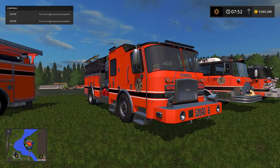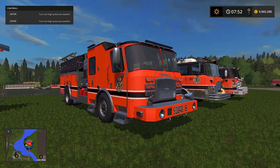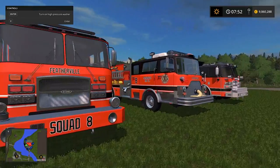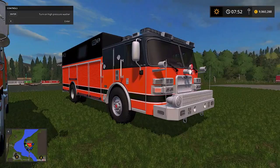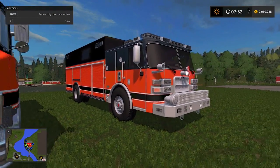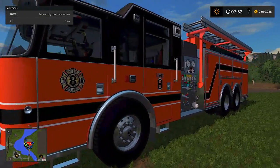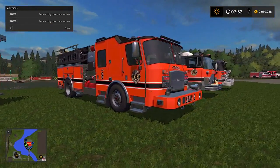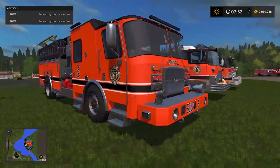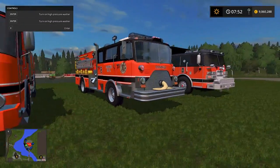The theme I'm going for with Featherville is older and rural. You've got like an '88 Mac, a 2011 Aero XT, and an early 2000s Dash — it all fits together. I'm running the E1 as a squad, though I'm not sure if it'll stay. We'll see how it goes.